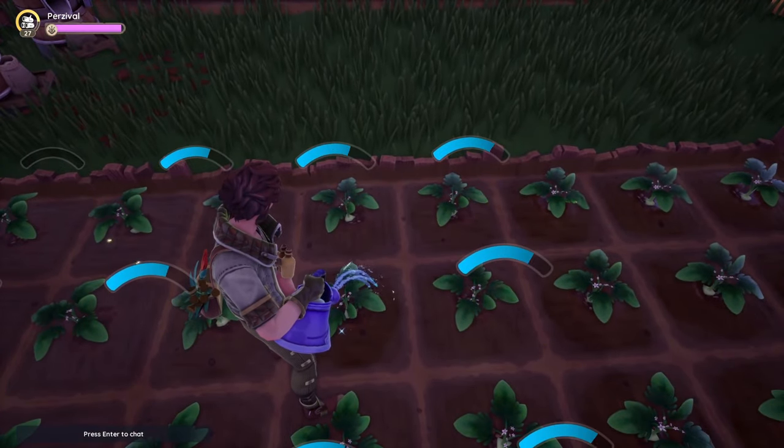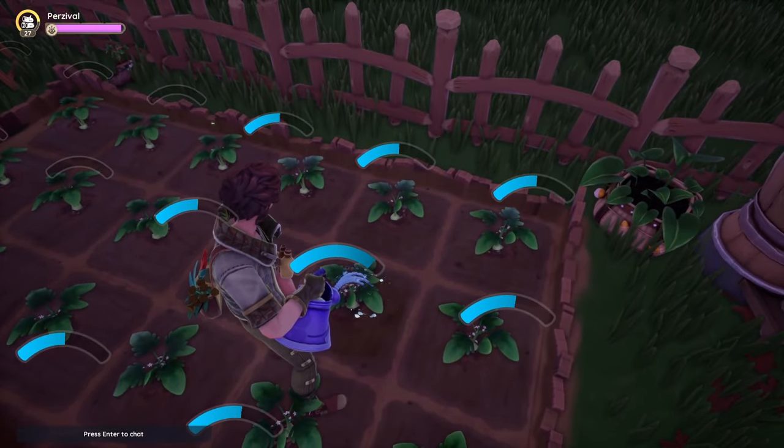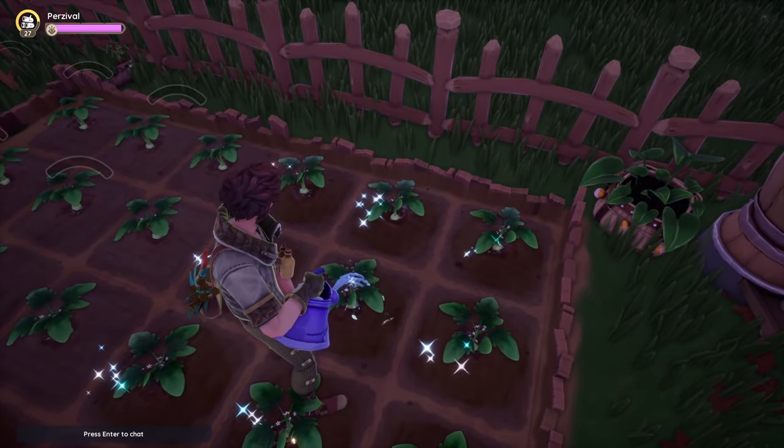You'll also need to connect your Twitch account to your Paleo game account if you have not already. I will walk you through how to do that, and I'll show you where to find your drops inventory on Twitch. To claim the reward from the drops inventory, simply click on it, then open up Paleo and navigate to the news section of the menu to pick up your shiny new item.